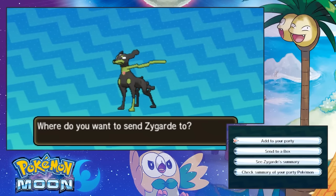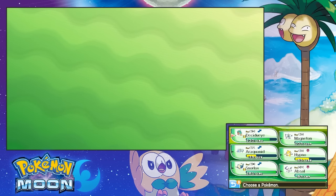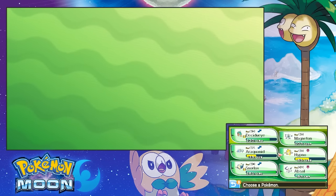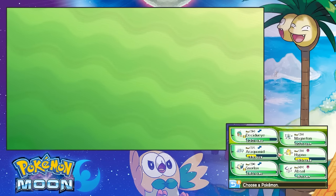Should we keep it? Add to your party. Can we switch? So we had Ghost/Grass, Water and Bug, Normal, Dark, Psychic, and Electric. To be honest, I like Hypno a lot.